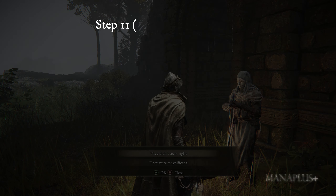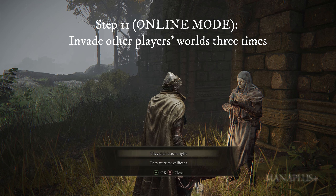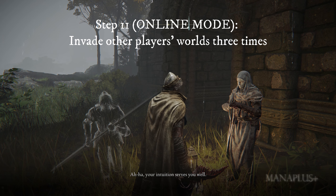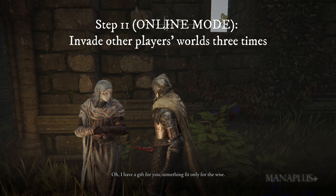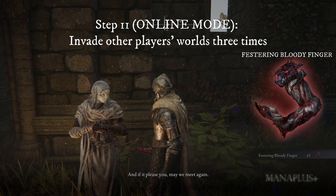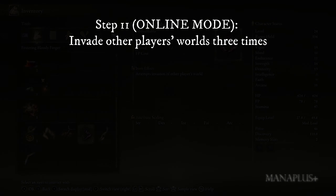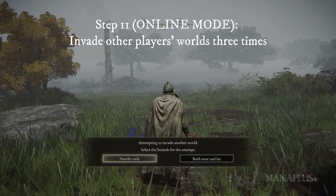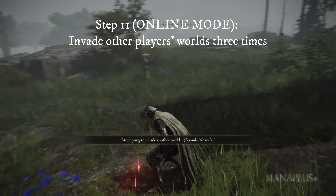Step eleven (online mode): after meeting Varre at Rose Church, talk to him and he will ask about your impression of the Two Fingers at Roundtable Hold. Choose 'They didn't seem right' and continue the conversation until it ends. He will then give you five Festering Bloody Fingers to invade other players' worlds. Use this item to invade other players' worlds three times. You don't need to win the PvP matches — simply invading their worlds three times will complete this task.